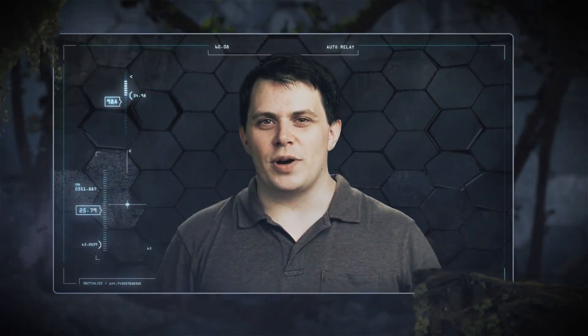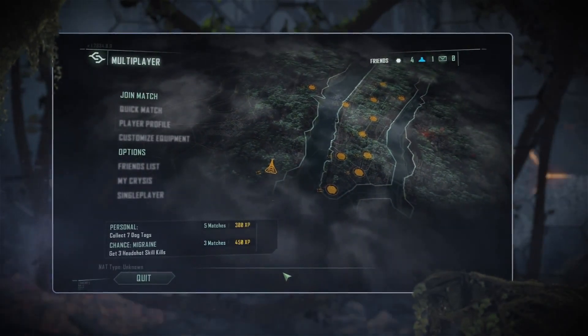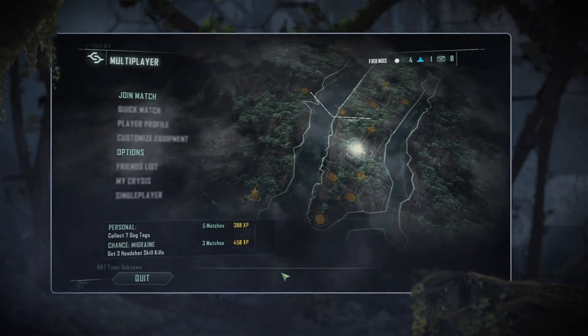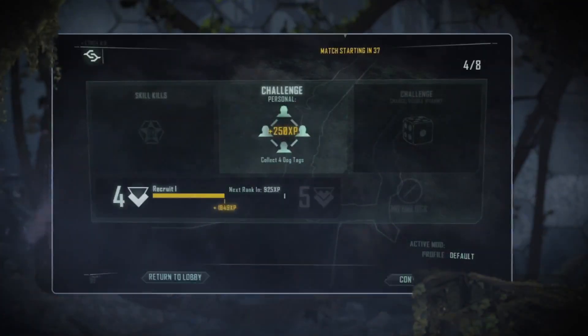Another great piece we've added into Crysis 3 is the New York Feed. The New York Feed is a dynamically generated map of New York City that creates an information flow of what you and your friends have been achieving in-game. In addition, this will allow you to take them on in custom-generated achievements to show who is really the best.